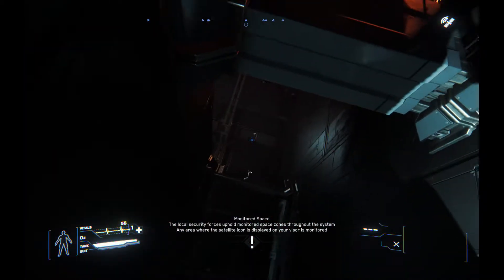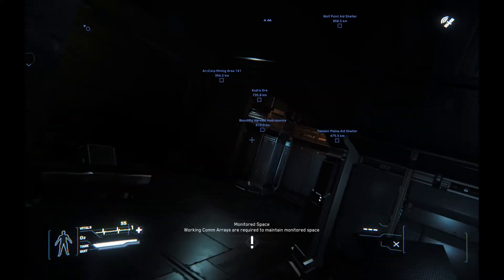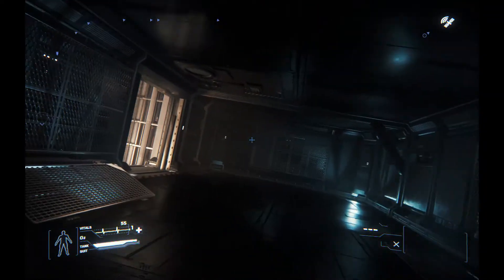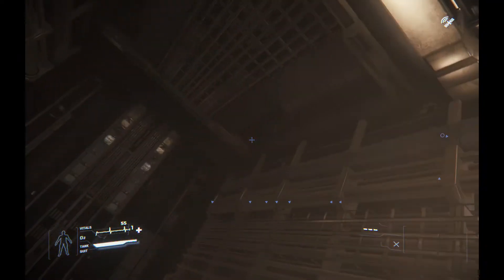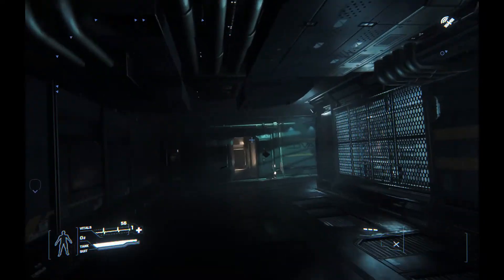The controls here are a bit tricky. You use Q and E to turn yourself, the mouse to look around, and W, A, S, D to glide around — because you are still in outer space, there is no gravity. Space to go up to the level you want, and Control will go down.